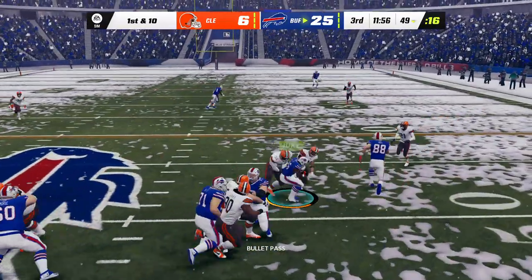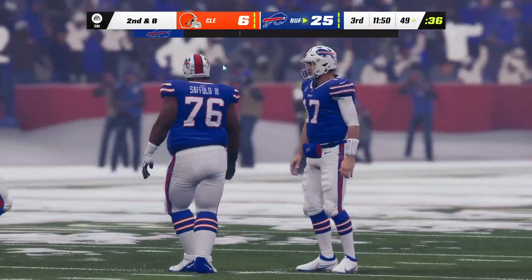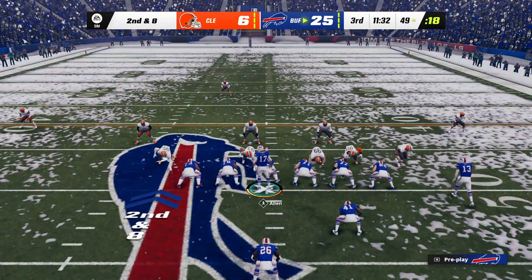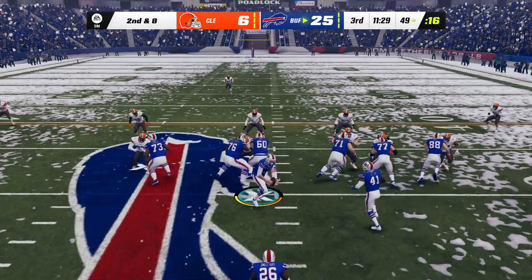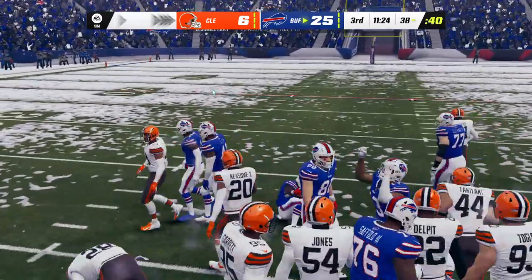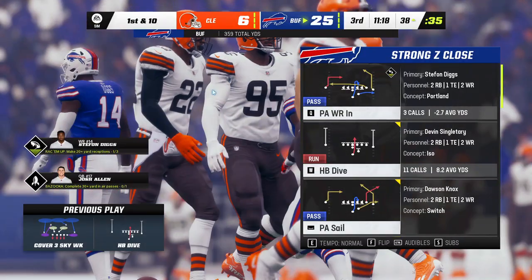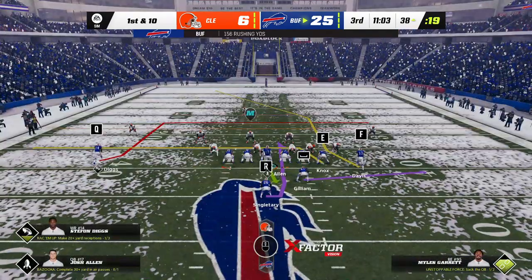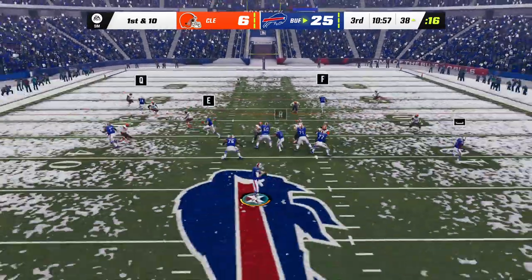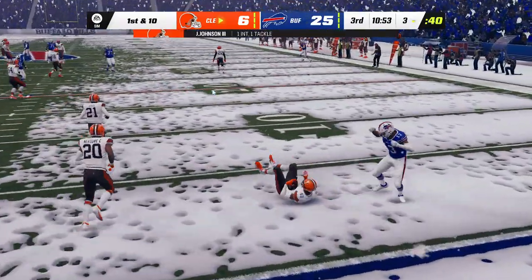Allen going to get this one to Singletary, and they'll get him down on the other side of midfield. Offensively, that's the mismatch you want — you want to force a linebacker to try and cover your back out of the backfield out in some open space. But linebackers nowadays run like backs and take a lot of pride in covering. 142 yards for him on the ground now as he has been terrific this afternoon. Play action now — Allen will air this one out deep for Davis, and Allen is going to be intercepted for the third time. John Johnson with the INT.